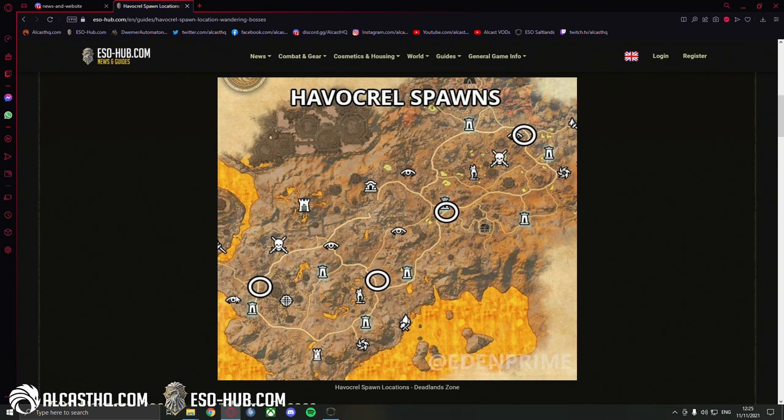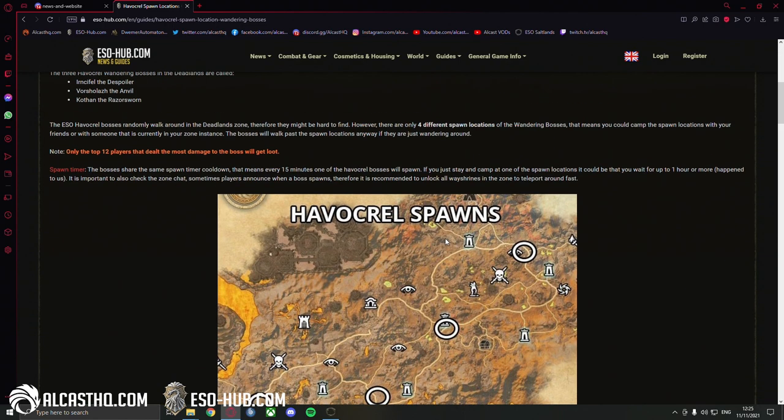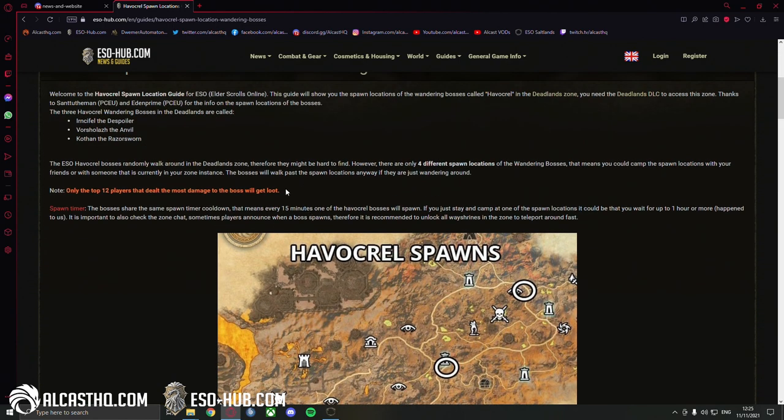The locations are pretty easy to find and there's probably a lot of players camping them. How does it exactly work? First off, only the top 12 players that dealt the most damage to the boss will get loot. So if you go there with a tank and there's like 20 players, you might not get loot because you probably don't deal a lot of damage on a tank. That's the first thing you need to know. Secondly, the spawn timer is completely scuffed.